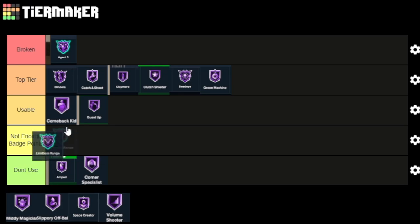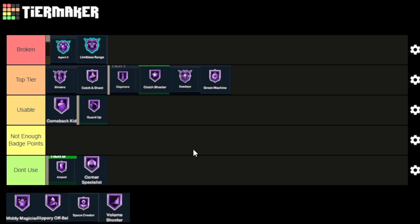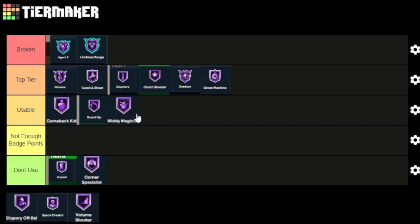Limitless Range is a broken badge. You can shoot from pretty much anywhere without it, and then when you put it on bronze, silver, to hall of fame, it just makes it easier and easier to shoot from literally anywhere. I believe gold is like logo threes consistently, and hall of fame is pretty much anywhere consistently. It's just really OP. The only argument against it being overpowered is the takeover, but I still think it's a very overpowered badge.